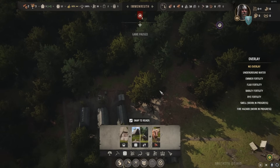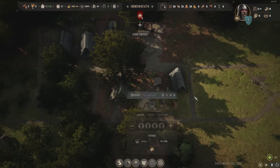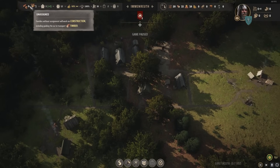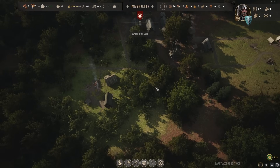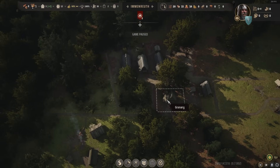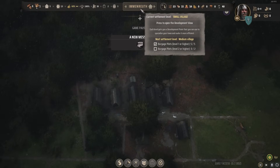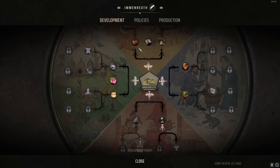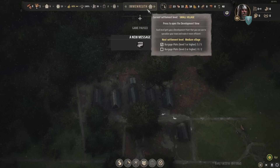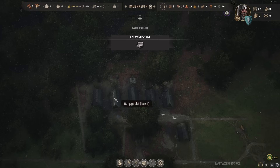You'll get a feel for how big a plot needs to be for a specific number of houses over time. Once our three houses are done and we've gathered more timber, we put down two more. Unassign the granary and storehouse workers so they can help with construction — any families not assigned to a job work on construction. Building five burgage plots upgraded us to a small village and gave one development point. Each development slot costs one point, earned by upgrading your town. We now need two level-two burgage plots for the next settlement level.